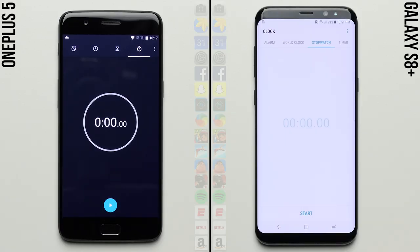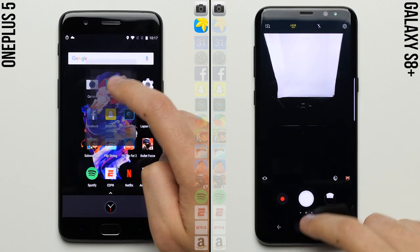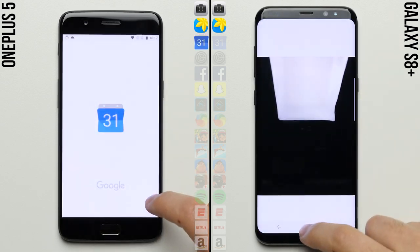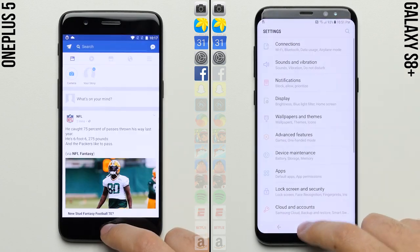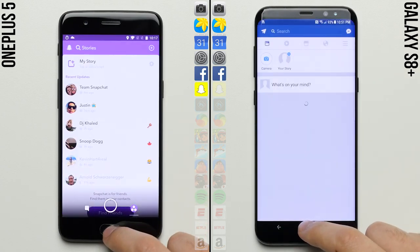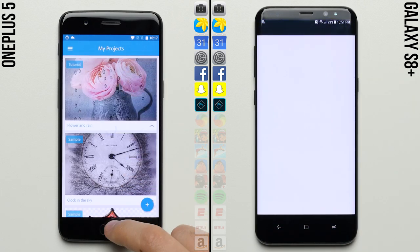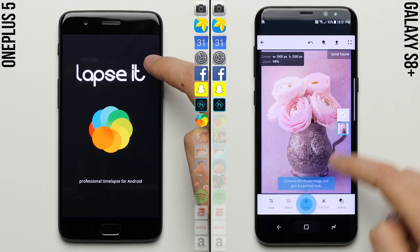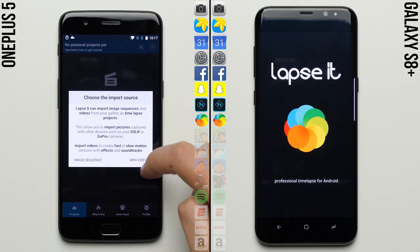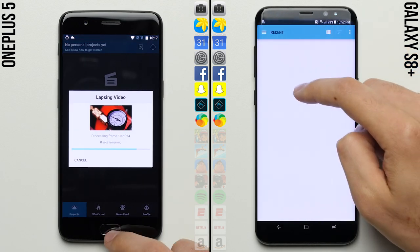We'll kick things off by starting the stopwatches on each phone and then jump right into the first row of system apps, where after taking that selfie faster than the Galaxy S8, the OnePlus takes the lead, already moving on to the second row. While the OnePlus 5's animations are faster than the animations on the Galaxy S8, the difference isn't anywhere near as big as it is compared to the iPhone 7 Plus. So the S8 is still right there behind it, with the OnePlus 5 only putting itself a half-second ahead so far.